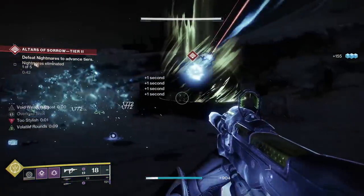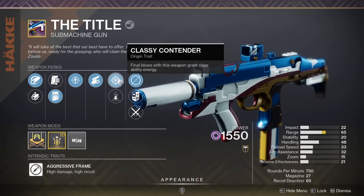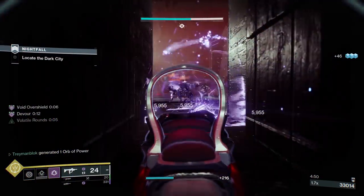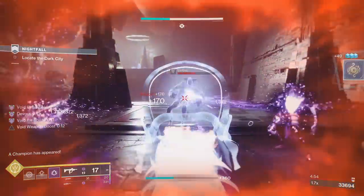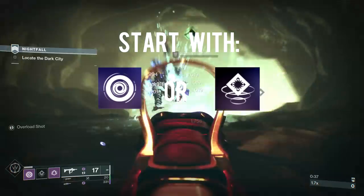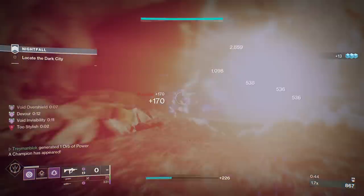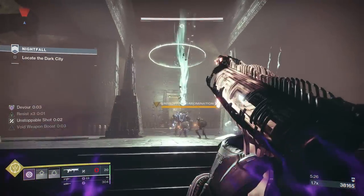Don't underestimate The Title, as it comes with a very cool perk that provides class ability energy whenever we defeat targets, allowing you to spam your dodge more often. There are many ways to play this build depending on the difficulty of content you are doing. But regardless of difficulty, the basic combo is starting off with either your grenade or smoke bomb, because both of them weaken your target — meaning that once you defeat them you will go invisible and start chaining infinite volatile rounds.